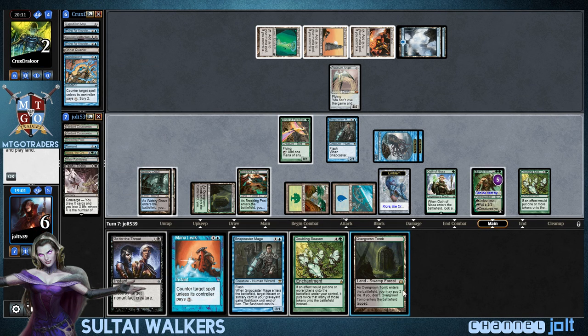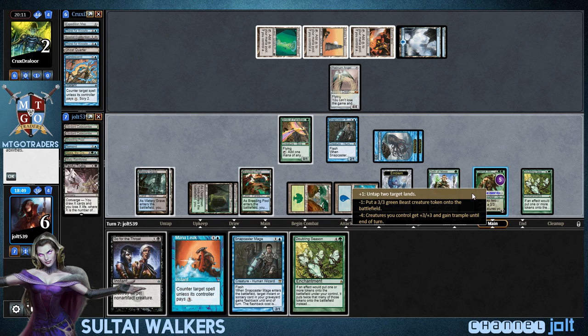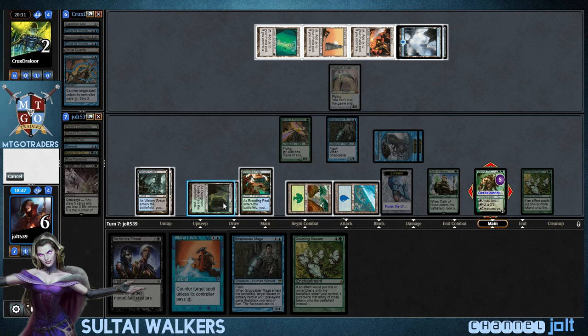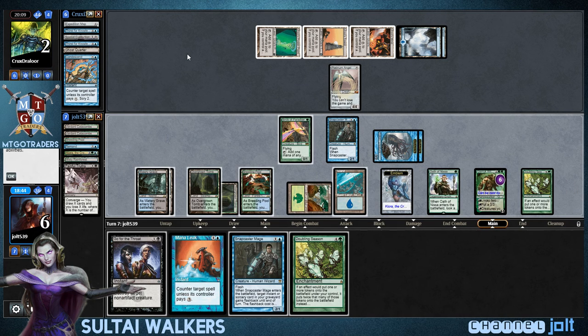Get into another Doubling Season. Let's go ahead and get into Snapcaster — put down Overgrown Tomb into play tapped. Go ahead and plus Garruk right now, untap two lands — Island and one of our Overgrown Tombs. And then now we have Snapcaster on Painful Truths next turn, because we just need to get into Cryptic Command to bounce it back to his hand.